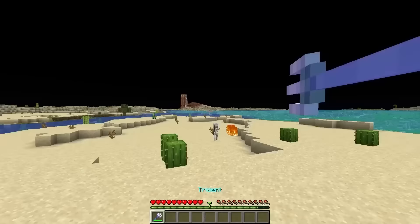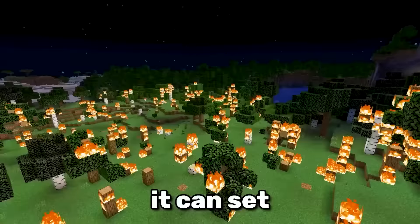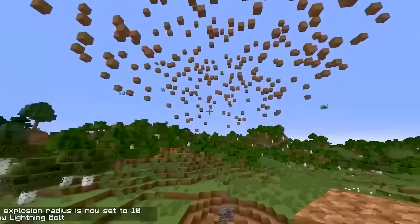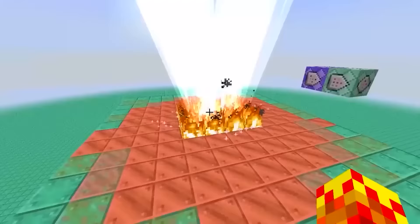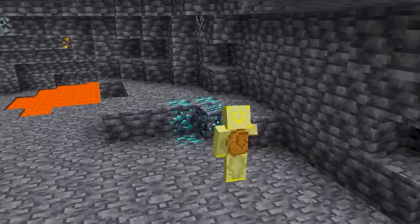Lightning in Minecraft has many amazing purposes. It can spawn the rare skeleton trap, it can set an entire forest on fire, and it can even turn mobs into different ones. But perhaps the least known use of lightning is deoxidizing copper — in other words, changing the color of it.